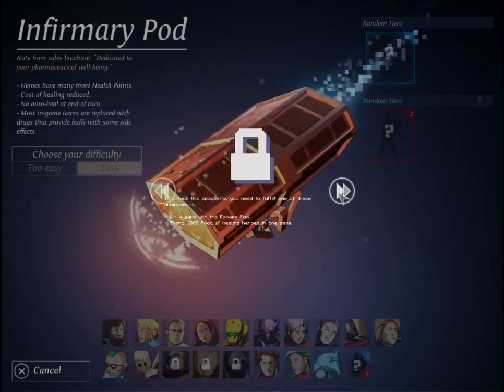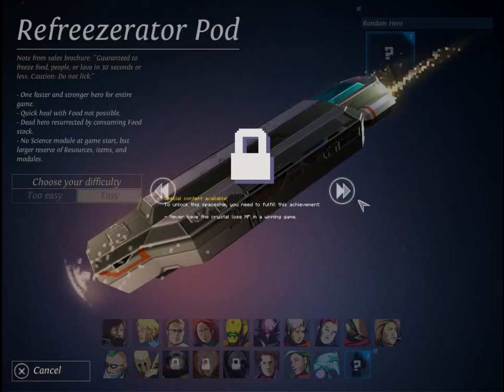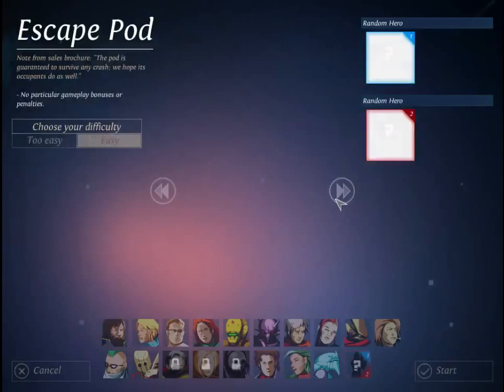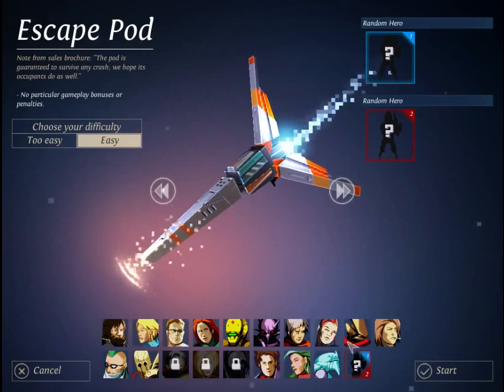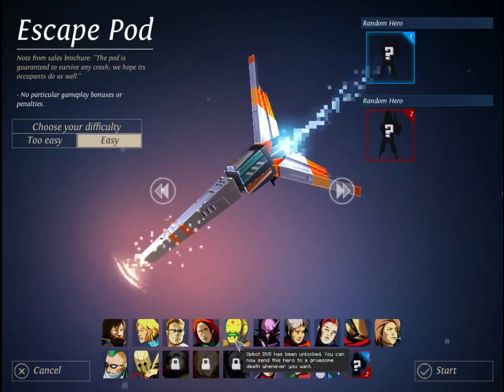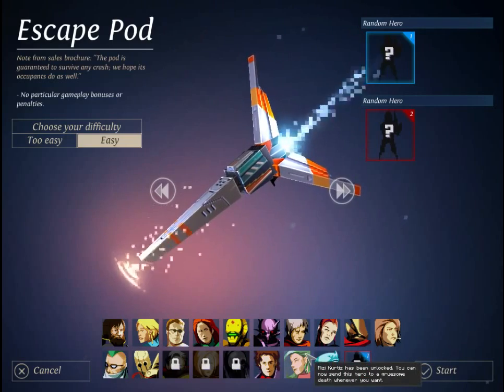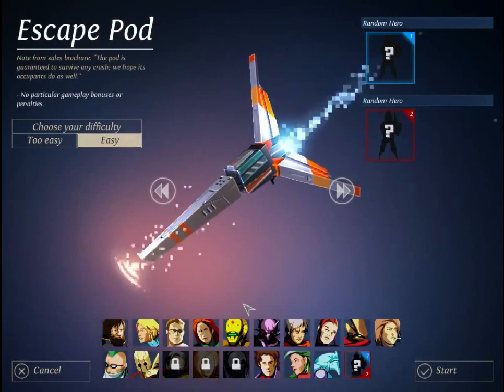The escape pod is sort of like your game mode, and there are different pods that determine the starting rules. I haven't unlocked anything because I've been too busy trying to beat the game on easy mode, which is really not that easy. Down here are all the heroes I've unlocked so far. You need to find the hero during your game and keep them alive for three or four levels, and then they become available. Part of the strategy is picking complementary heroes, but we're going to keep things random because it's a lot more interesting and opens up the game to different plays.